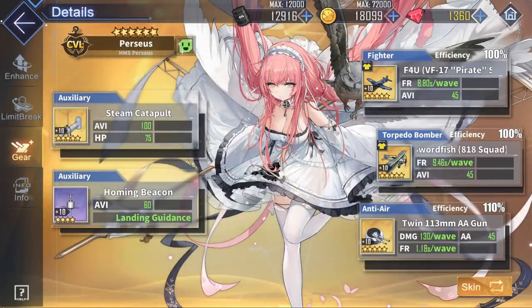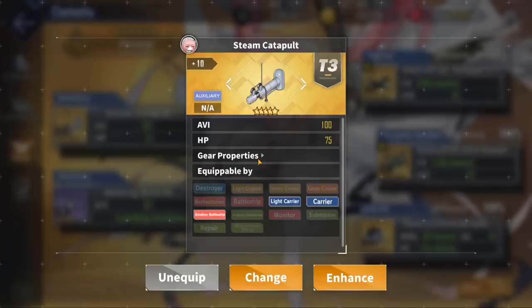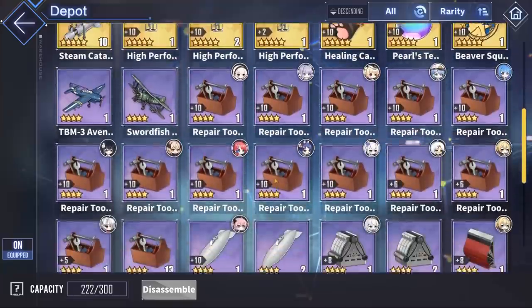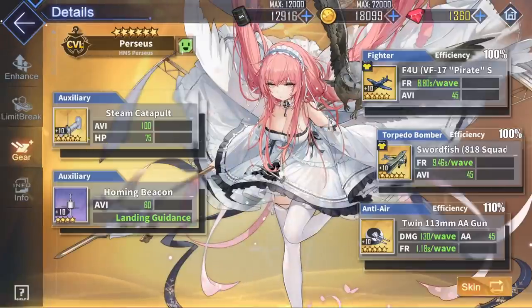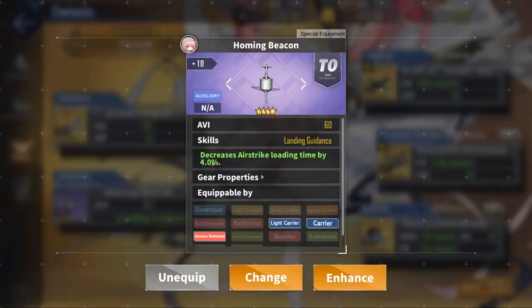Finally, for aux gear, carriers and light carriers have extremely straightforward and limited choices. If you have them, you should be running a double Gold Steam Catapult. If you're running low, you can use a Gold Steam Catapult and a Homing Beacon. The Gold Catapult is always the number one priority as it is amazing for any carrier — it provides a massive damage boost with 100+ aviation stat and a bit of extra HP. The Homing Beacon is also very recommended, as it gives a 4% decrease in airstrike loading time, which is especially useful since Perseus has a super long reload time.